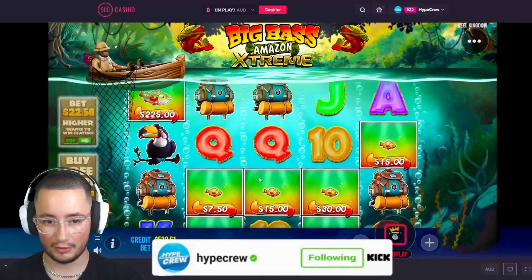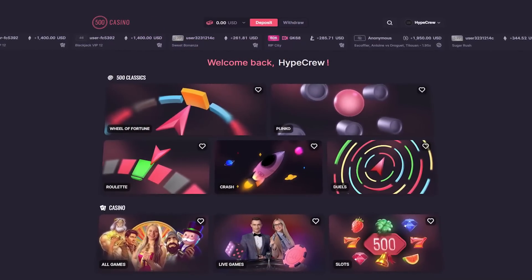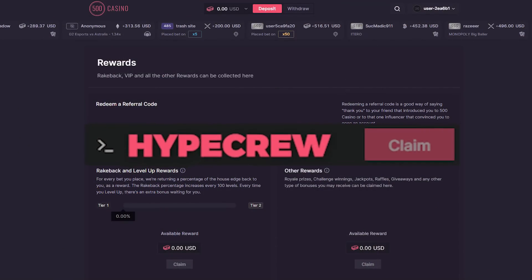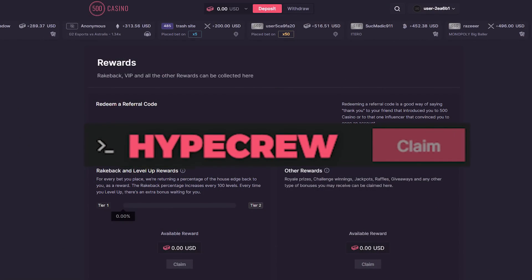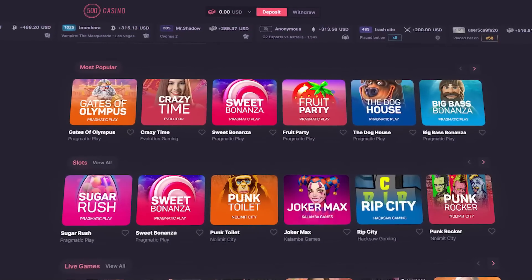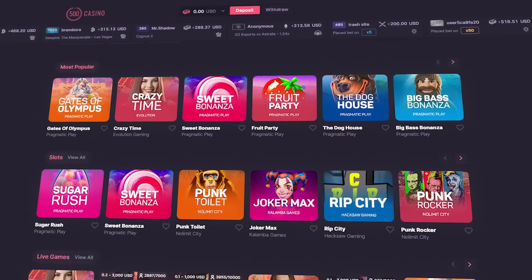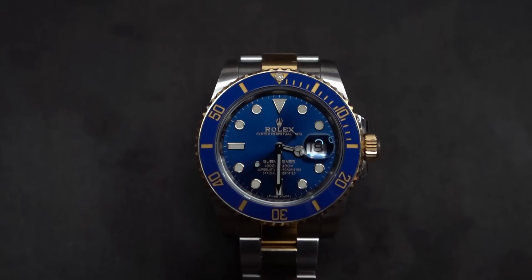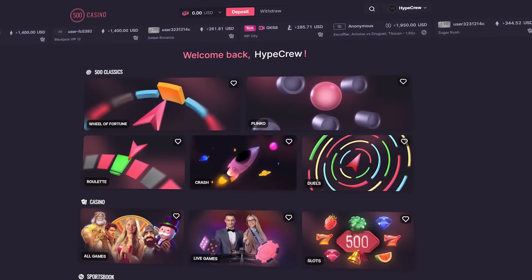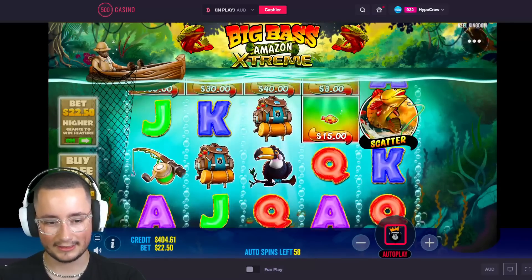Just quickly before we get into the next part of the video — I have some exclusive welcome offers for you guys on 500 Casino. Make sure you are under code HYPE CREW by going to the reward section and typing in the code. Join the Discord server to claim 50 free spins on sign-up, a 100% deposit bonus up to $1,000, and 500 Casino is even offering a free Rolex to whoever reaches level 1200 first. Use code HYPE CREW and let's continue — we need a save because we're already down bad.